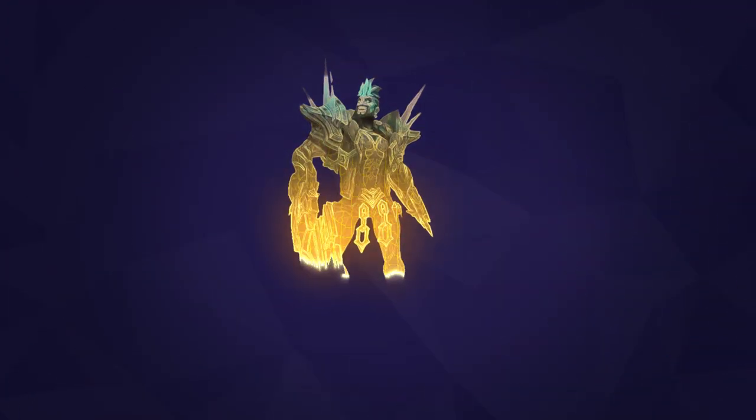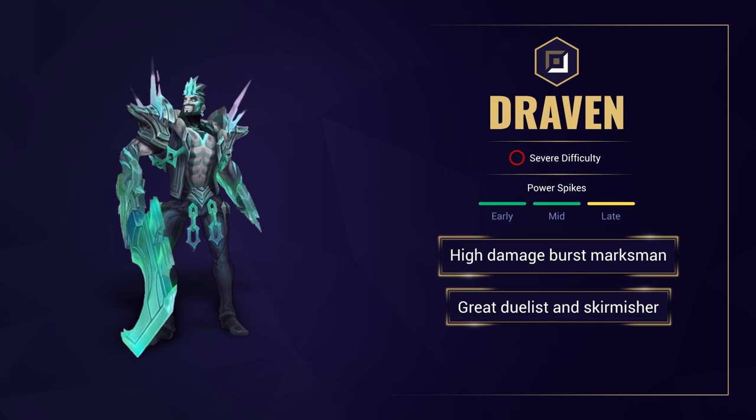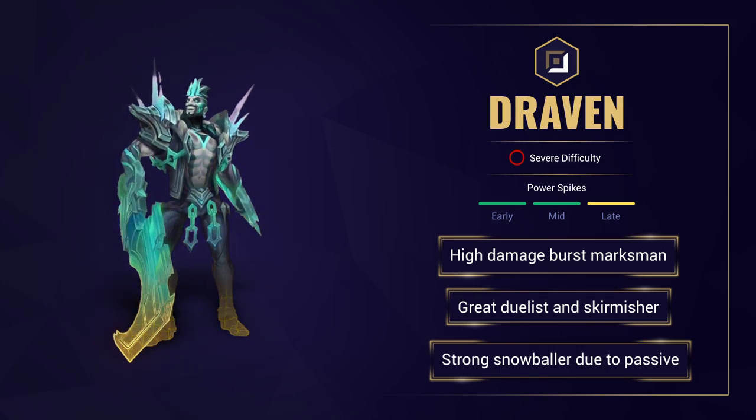So first off, what does Draven do? Draven is a high damage burst marksman. He excels in skirmishes and duels and he's also a strong snowballer due to his Q's high bonus AD ratio and his passive gold contribution.